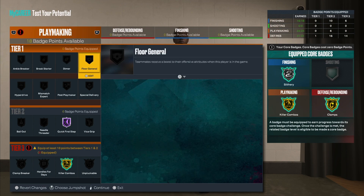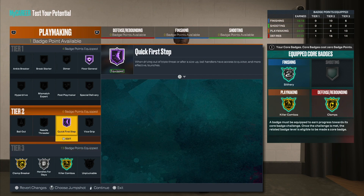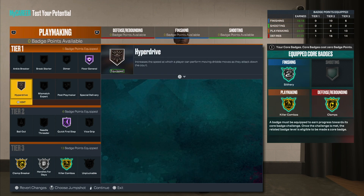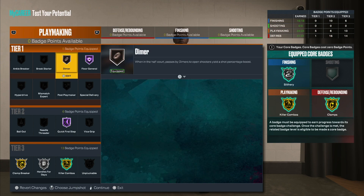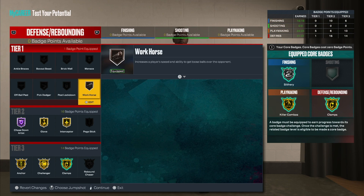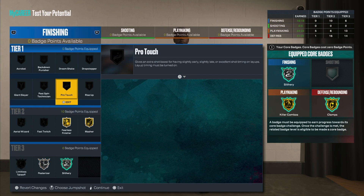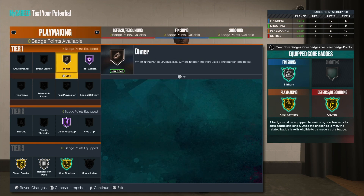I would do Hall of Fame dimer or floor general — you get to choose. Clamp breaker, handles for days — this is a crazy setup. You could do hyperdrive, and then when you get the plus-four attributes you could put two on dimer to get gold dimer and Hall of Fame floor gen, and put two on here to get gold workhorse. So you can have gold workhorse and gold dimer on the build. Or just go all in on one — silver workhorse with Hall of Fame dimer. It's up to you.